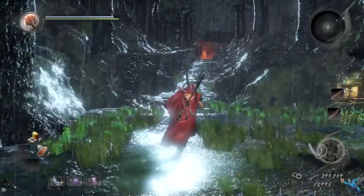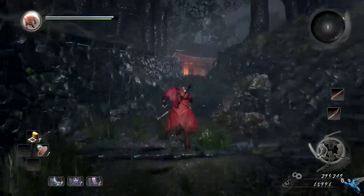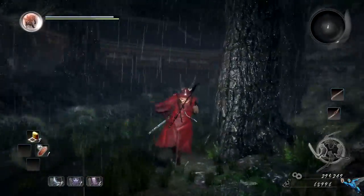The first one is really easy to find — you probably didn't even miss this one. Just head straight up the first path, take the first left you come across, and go up the hill. Pass around the corner to the tree and you will find the first Kodama.